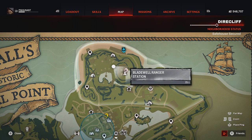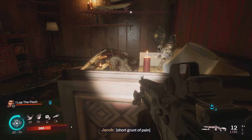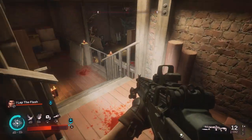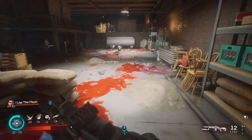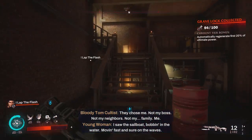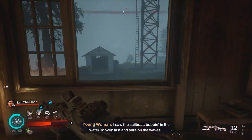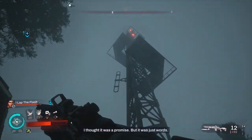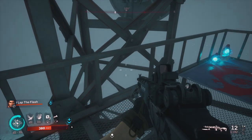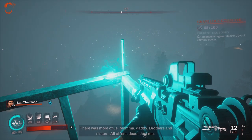Our next two collectibles are going to be right here at the Bladewell ranger station. Come through the window closest to the tower — there is a dead horse in a little cubicle, then a locked door that you will have to lockpick, and proceed to the downstairs area. Straight ahead on top of a board on top of a bell will be your first grave lock. Then backtrack the way you just came, go out the window, and all the way up to the very top of this radio tower. Upon reaching the very top, look to the left and you will see the grave lock on the railing.